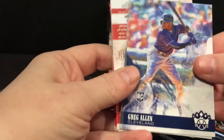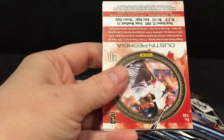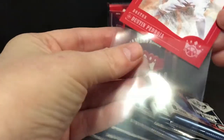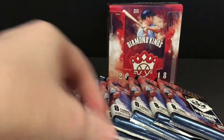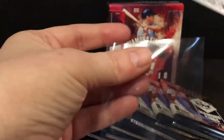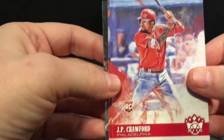Greg Allen, Frank Thomas, Mickey Mantle. Pedroia red frame. Another insert, past and present — Adrian Gonzalez and Cody Bellinger. JP Crawford, Scherzer, and Appling.